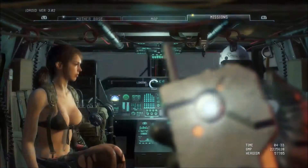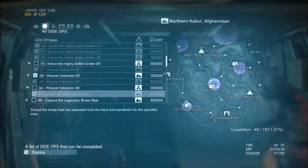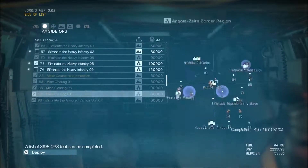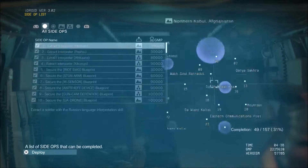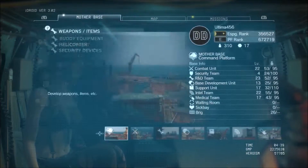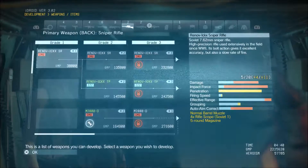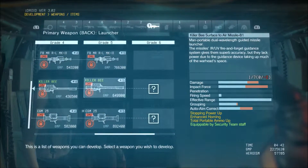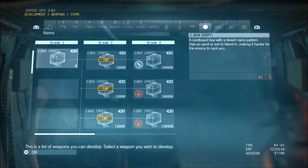So it looks like we got more side ops. Like I said, we are doing missions this time. Let's see — one, two, three, four, five, six, seven, eight. So now we have eight without a tick. Okay, that's fine. Let's have a look at our development. So what did we get? We got Killer B and CGM. They're the only two new things.